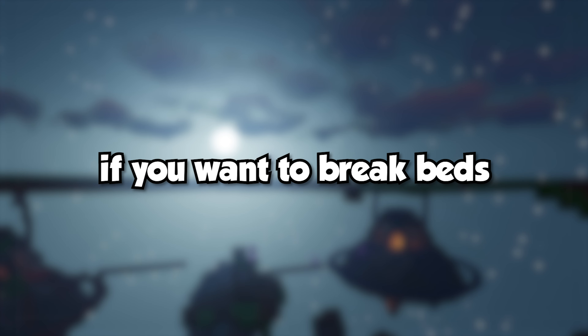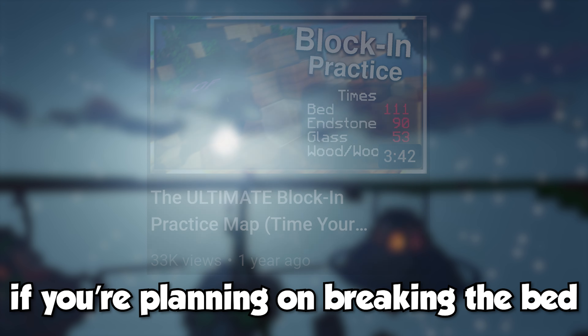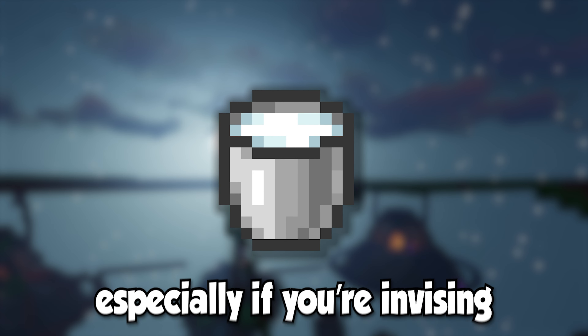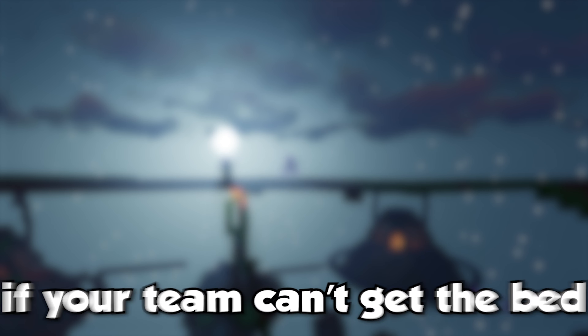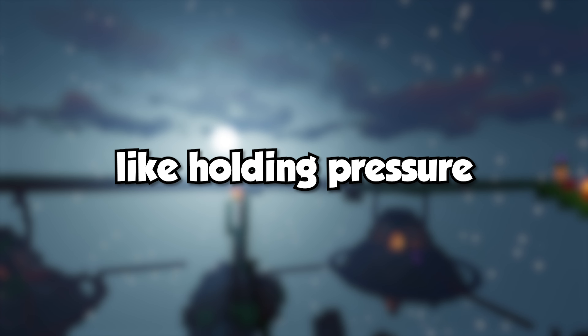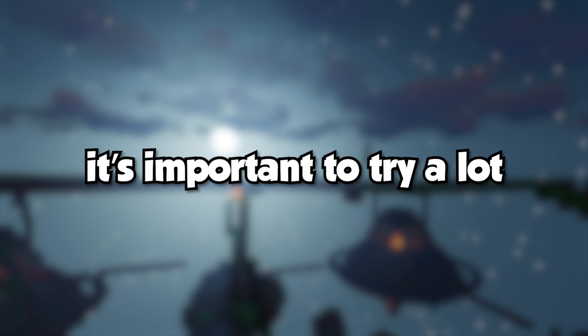If you want to break beds, you should learn to block in quickly. There's a practice map in the description. If you're planning on breaking the bed, assume the other team has a trap, so bring magic milk, especially if you're invising. If your team can't get the bed, try getting stacked and all dropping at once. Bed breaking, like holding pressure, is a skill that takes time to learn, so to improve, it's important to try a lot.